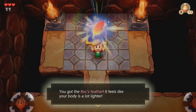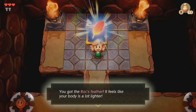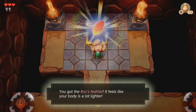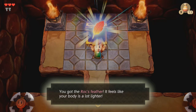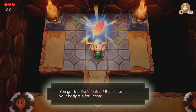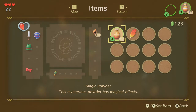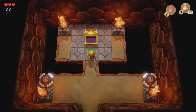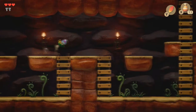Congratulations! You got the Roc's Feather! It feels like your body is a lot lighter! Even though it's a Roc's Feather — and if you don't know, a Roc is a giant mythical bird — it also looks like a feather from Kazooie, since I've been looking back at that classic game. It also kind of looks like a Phoenix Down from Final Fantasy. Anyway, I'm going ahead and equipping this. Link is able to jump freely — look at him, so excited!